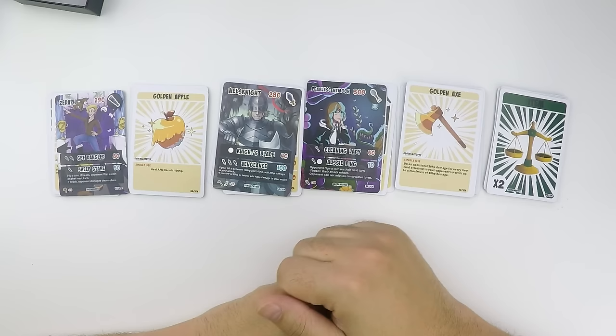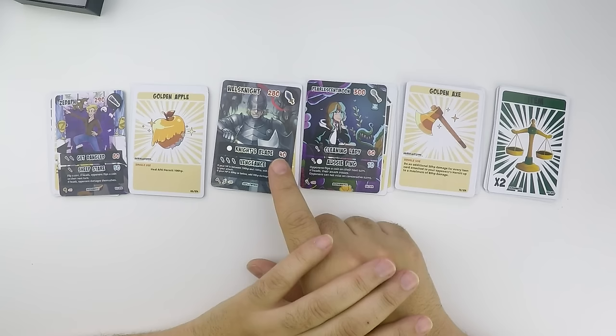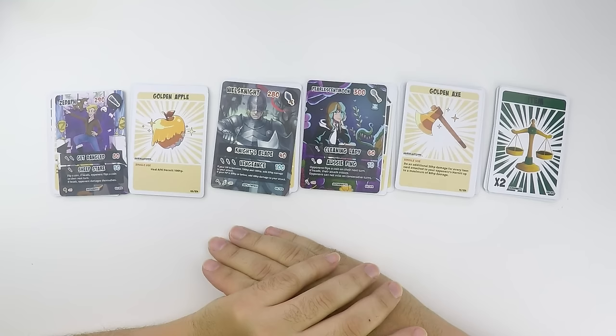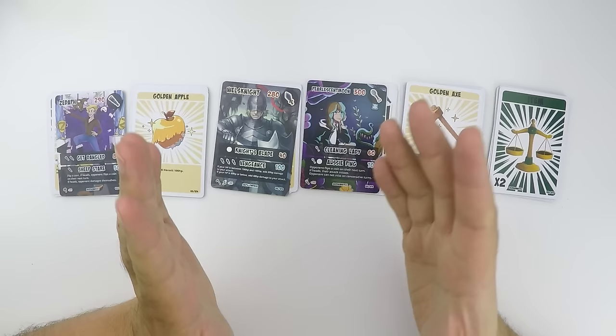So there you have it — not bad. With this booster box and the starter deck I just got, I think I can make a pretty good balanced type — maybe balanced and minor so I can take advantage, or maybe balanced and PvP so I can take advantage of the vengeance times two. That's going to be it for this video. In the next one, maybe we'll do some deck building, or maybe open up some more stuff. I only have a couple more booster boxes left to open, so maybe we'll open those and then do a little deck building — maybe multiple decks even. Hope you guys enjoyed it, see you next time. Bye!